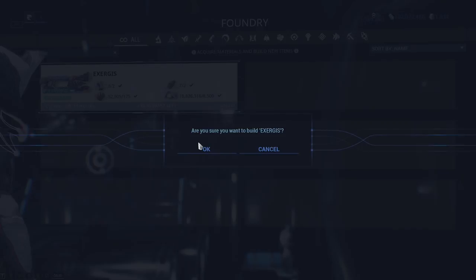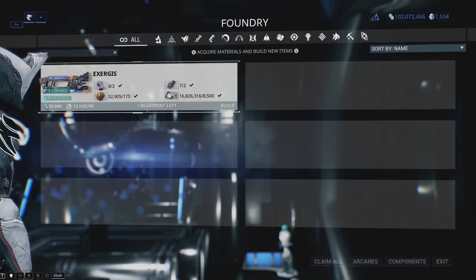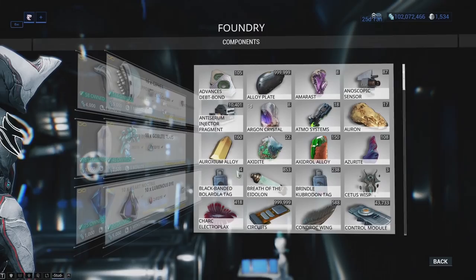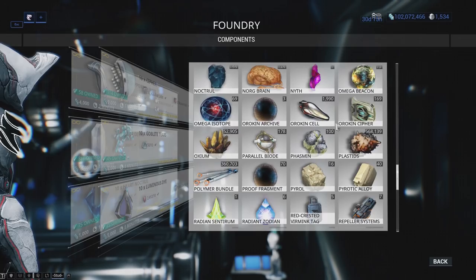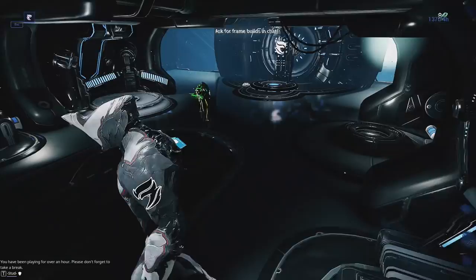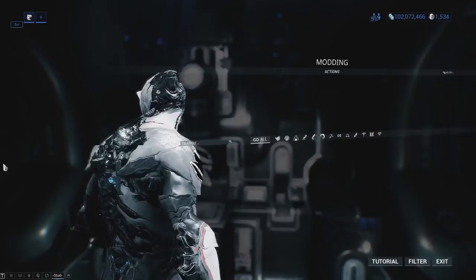The foundry is where you craft things. You can craft things with the resources you have, and you can also see how many resources you have under Components — you can see all the different resources you have stockpiled. But be careful: if you're watching somebody play Warframe, there may be a few spoiler-esque things that show up in the foundry which, as a new player, you may not want to see if the person you're watching hasn't crafted the really top-secret things yet.